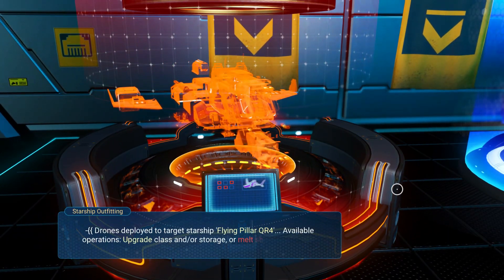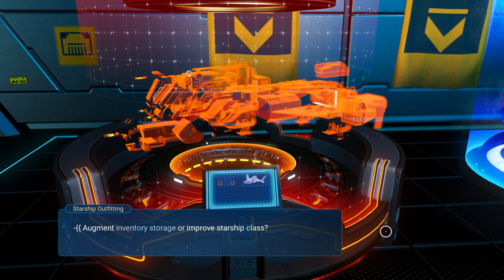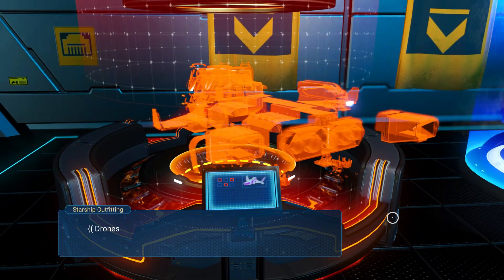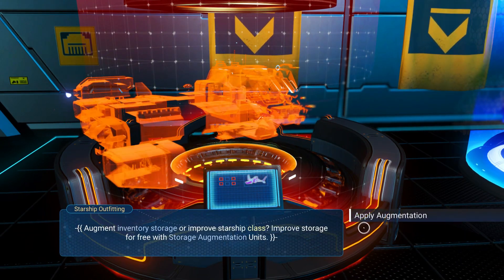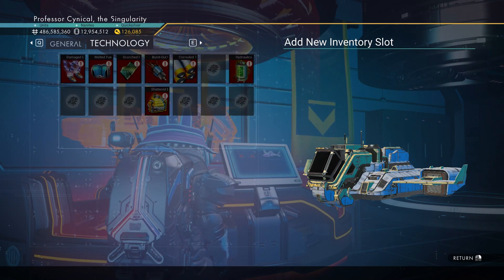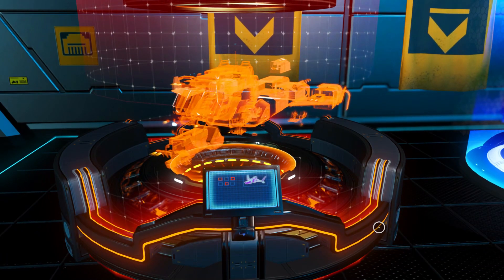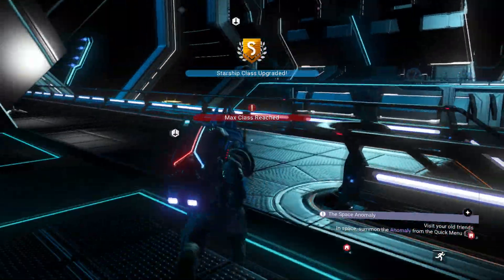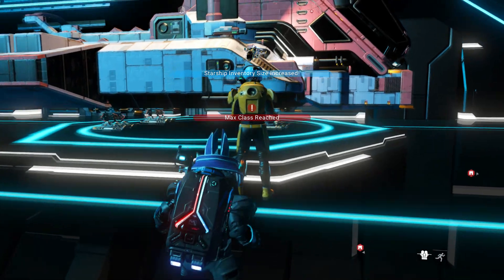A new discovery I've made: if you go to starship outfitting and then upgrade starship, you can completely overhaul this ship. Go to upgrade class — it's 50,000 nanites, not a problem. This turns the ship from A-class all the way up to S-class, which increases the overall value. Then use all those augmentations we duplicated earlier. Applying augmentations directly increases the value from only a few million into tens of millions, so you can go ahead and buy any ship you want.